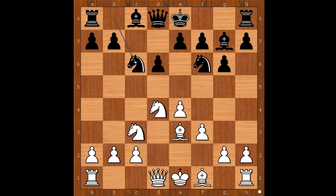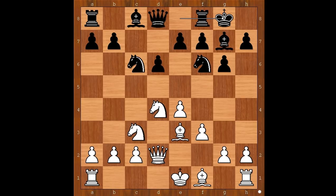Magnus Carlsen played queen to d2 with a standard plan: castling queenside, pushing the h-pawn, opening the h-file, exchanging the dark-squared bishops, and checkmating the black king, basically. Gawain Jones castled kingside and Magnus Carlsen castled queenside.